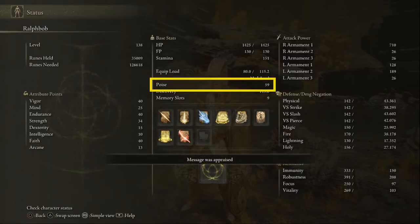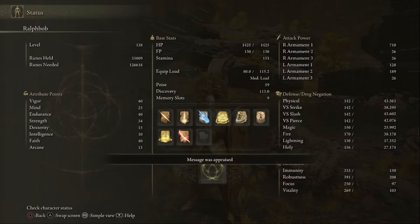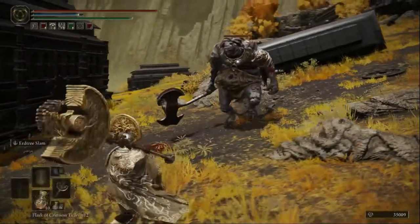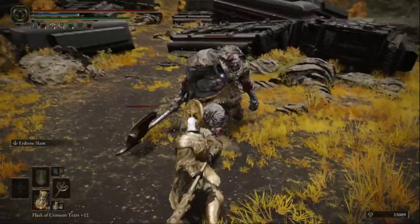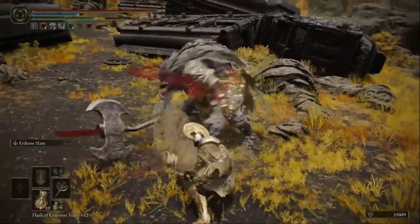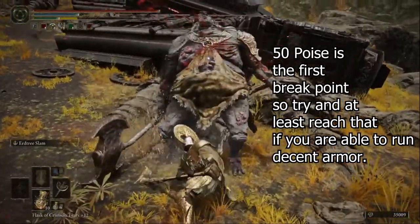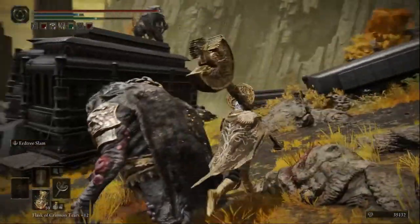Lastly, we'll talk about poise. Poise determines if you'll be staggered by an enemy's attack or not. Each enemy also has their own poise stat, which is why some enemies you can attack over and over to interrupt them, and others will continue their attack animation through your normal attacks. Heavier weapons generally break through high poise enemies and cause them to stagger, where a short sword or dagger wouldn't.